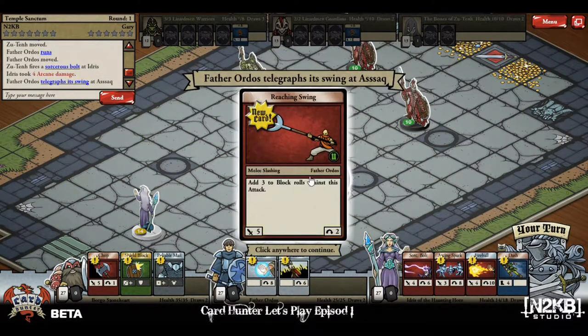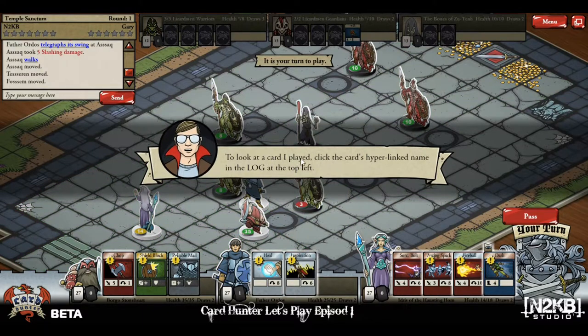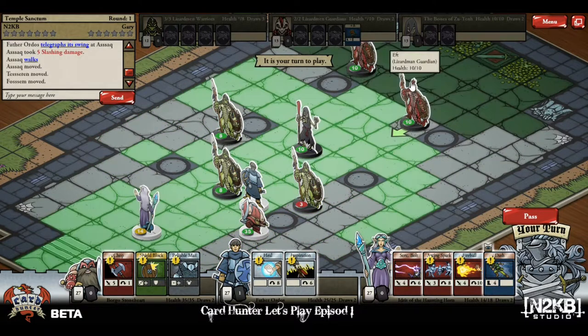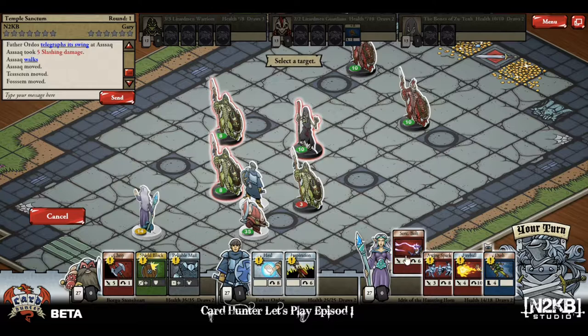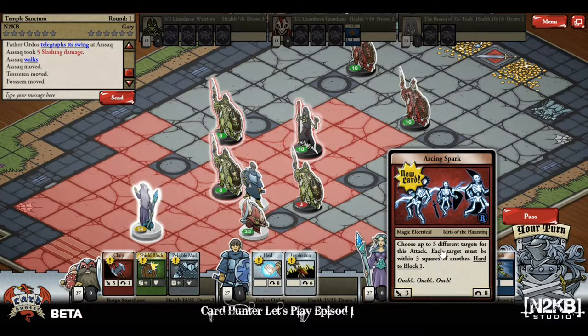Right-click: 'Reaching Swing' adds three to blocks rolled against this attack — let's see what that does. I just love the aesthetic of this game, these are awesome. Up here you can see lizardmen guardians, lizardmen warriors, and the Bones of Zoo Ten. Really cool artwork — I really love the sensibilities. These guys are closing in fast, and zaps and bolts are all based on line of sight.